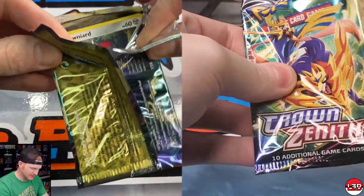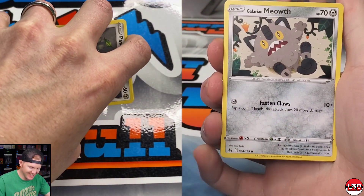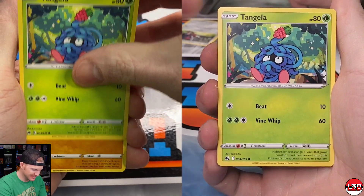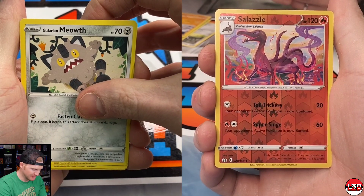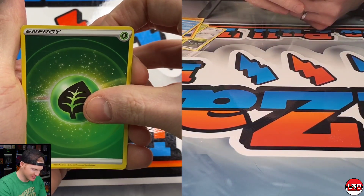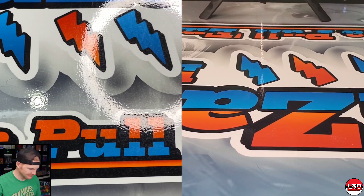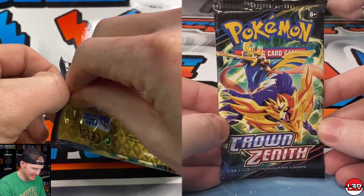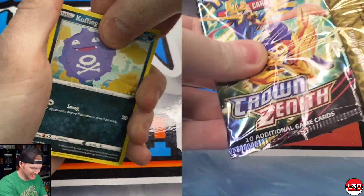Still after that gold RCS V-Star — it's still eluding us. Neither one of us has pulled it and we've both opened a ton of this stuff already. Last time we did a battle video for Crown Zenith, we opened the mini tins and I actually did pull the gold Giratina V-Star on Brent. I'm expecting a little revenge or payback today.